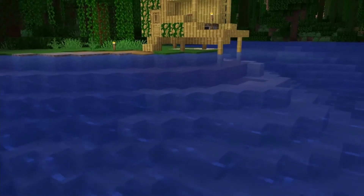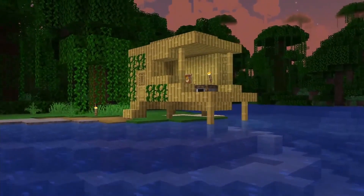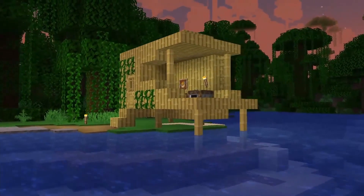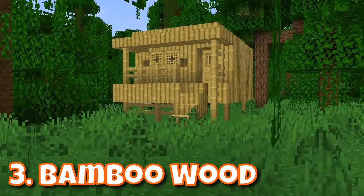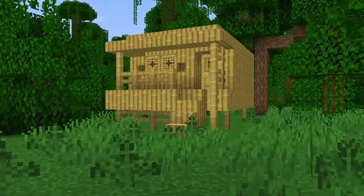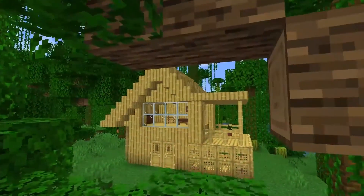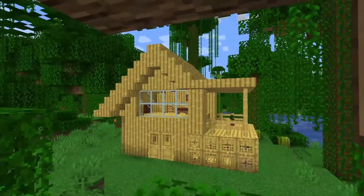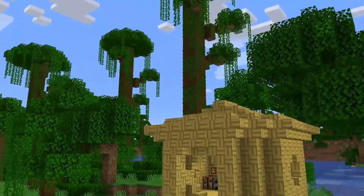With the crimson, warped, and mangrove, we've seen a lot of new wood types being added in the last updates, and in this update we're getting another one. Say hello to Bamboo Wood. The Bamboo Wood is a full wood set with planks, slabs, stairs, fences, doors, and even trapdoors. And next to this, they're also adding a block unique to other wood sets, called Bamboo Mosaic.